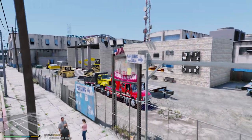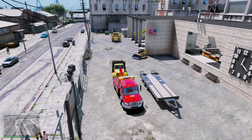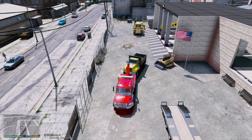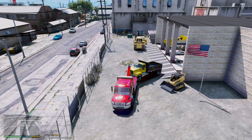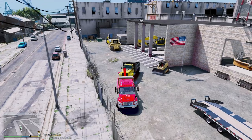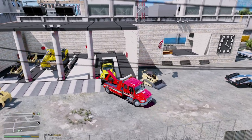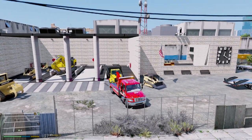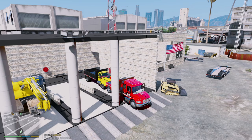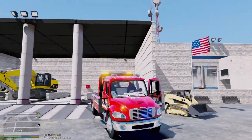All right, I'm going to go ahead and back this up into the shelf. I gotta move some of these other trucks out of the way first. I wonder if making these trucks four-wheel drive by changing the handling line would make it easier to back up. We got in — nice! We had trouble with the big CT-660 last time, but we got this one in. We'll go ahead and drop that off right there, and we are done for today.